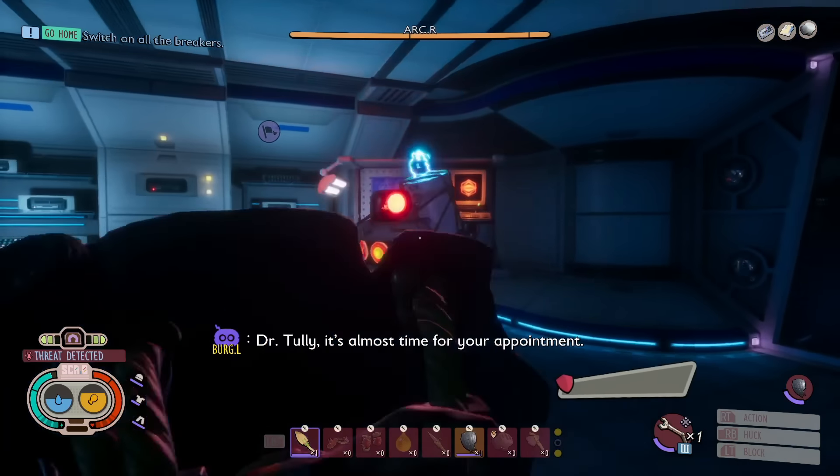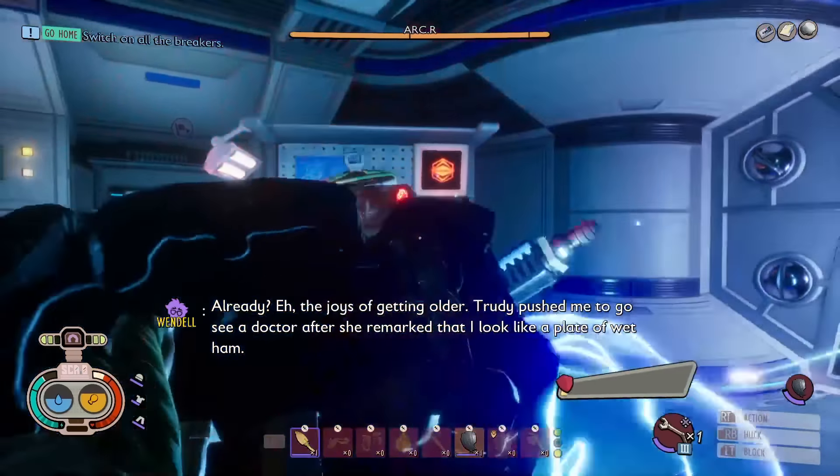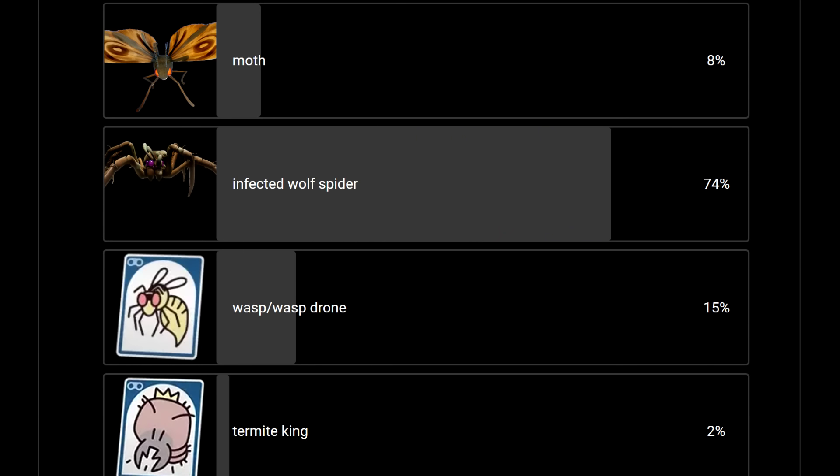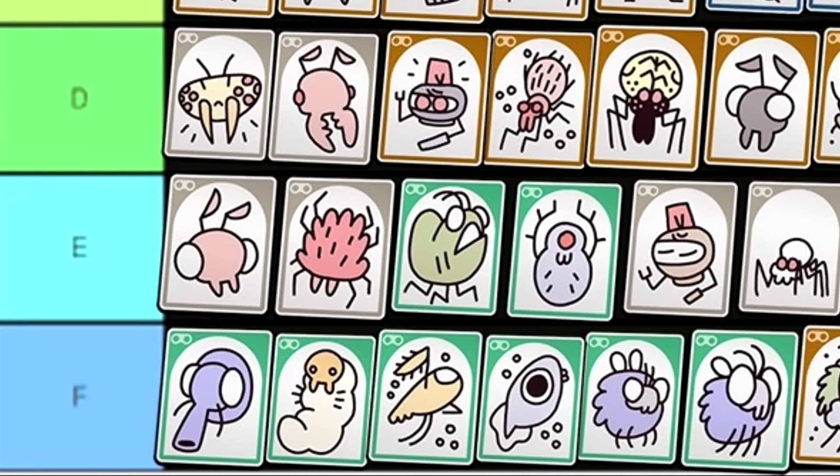You guys know I love doing my community votes where you decide what are the most annoying creatures, the most dangerous, your favourite biomes, weapons and more. Today though we're doing something a bit different. I took the votes that you guys gave in a series of polls and I've put it all into a tier list.